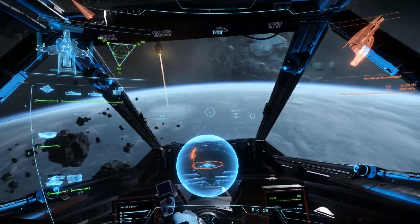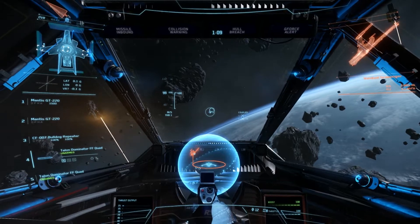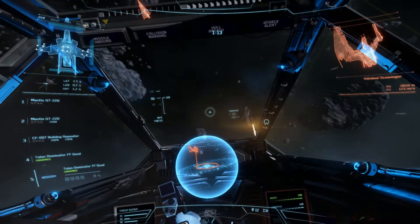Now let's say I want to check my missiles. Rack 1. Rack 2. So you can see your missiles being listed there, something that normally takes a lot of key presses.